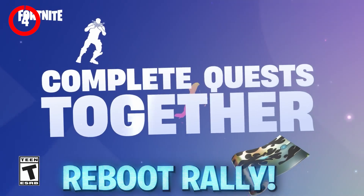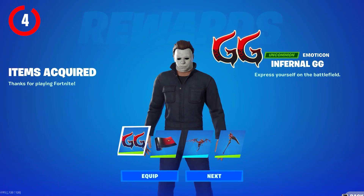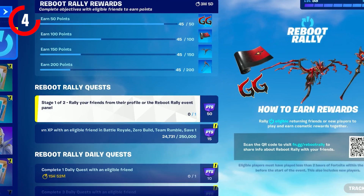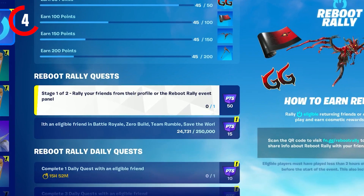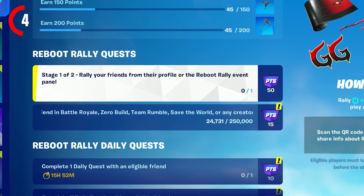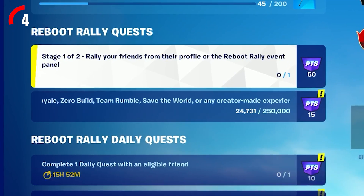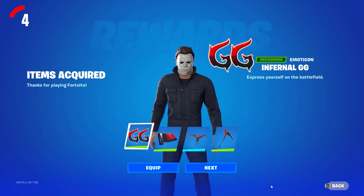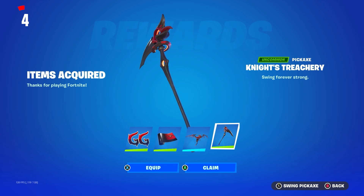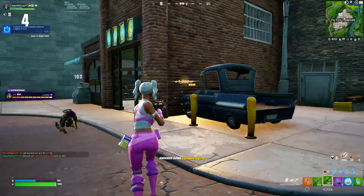The Fortnite Reboot Rally event rewards are still available to unlock right now for all Fortnite players, and you can get some amazing free rewards by completing very easy challenges. In the quest section of Fortnite, you'll need to reboot a friend from their profile or the Reboot Rally event panel, then earn XP with an eligible friend in Battle Royale, Zero Build, or Team Rumble to get the Infernal GG Emoticon. You can also get the Burning Dragon Glider and a pickaxe. Make sure you take advantage of these challenges as they won't be available for long.